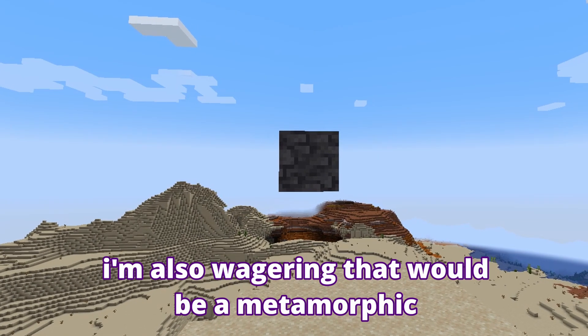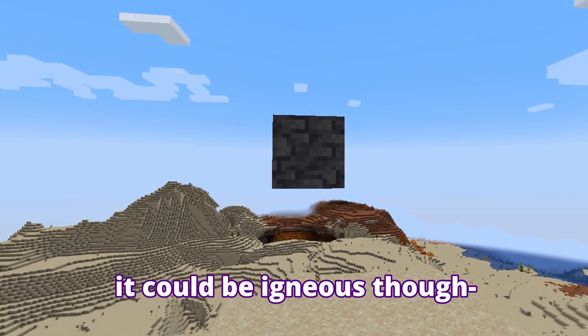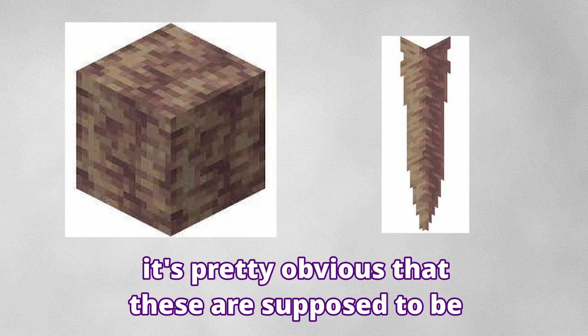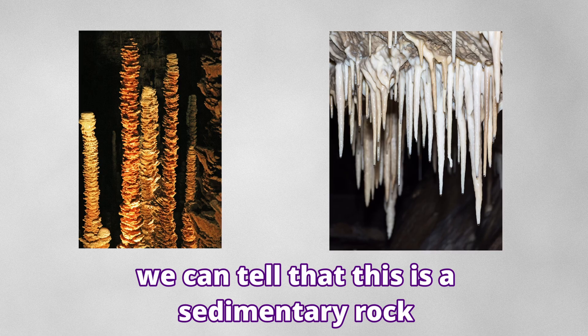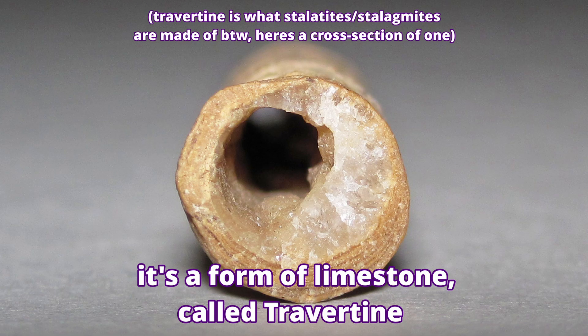Next, we have Deep Slate. I'm also wagering that would be metamorphic, given its location, though it could be igneous just because there are also pockets of lava nearby. Next up, we have Dripstone. It's pretty obvious that these are supposed to be stalagmites and stalactites. With that information, we can tell that this is a sedimentary rock — not just any sedimentary rock, but a form of limestone called travertine.